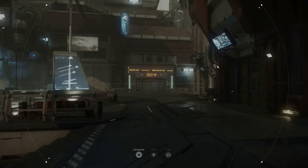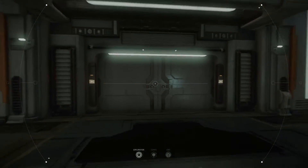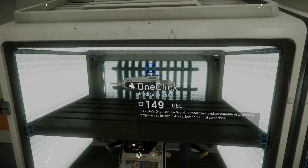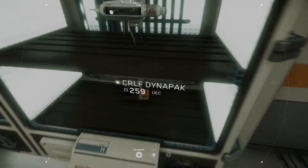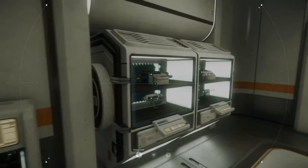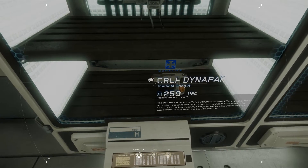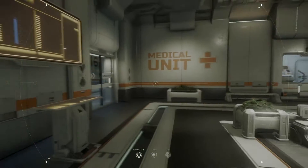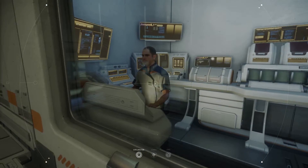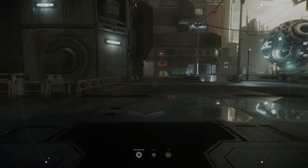Medical unit - obviously if you're being shot at, you're going to be injured, or you're going to injure somebody else, so you need some way of repairing your body. There are some basic medical supplies - a quick recovery system, a more robust mobile defibrillator that will repair you a bit more, and other quick first aid systems. We see an NPC in a medical uniform, which is quite nice. Hopefully you'll be able to interact with him - maybe get missions from them or something.